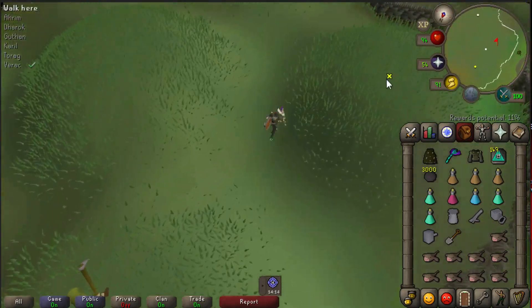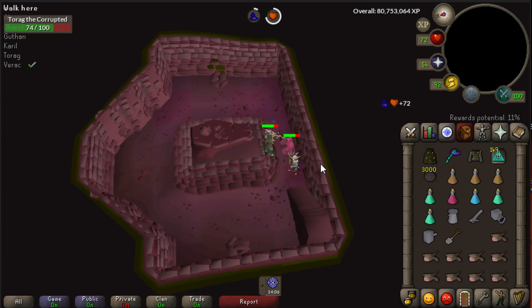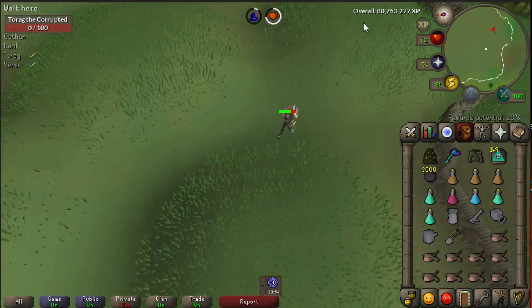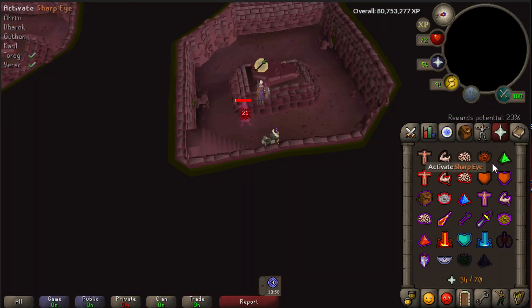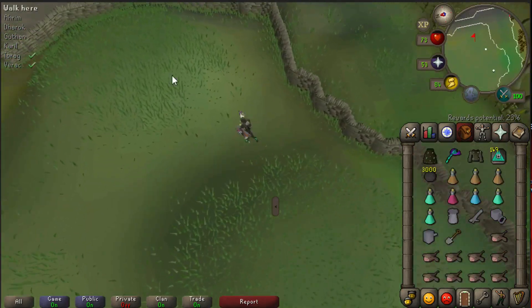Hello everyone. In this video I'm going to show you how you can do Barrows efficiently and even with your cannon. We're not going to use our cannon to kill the Barrow brothers, but we're going to use our cannon to get free reward potential while we are killing the Barrow brothers, and this way it should speed up our battle trips.